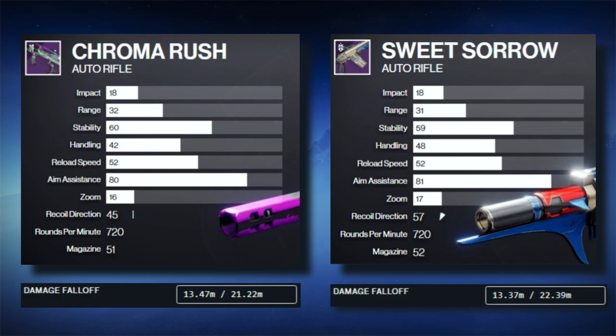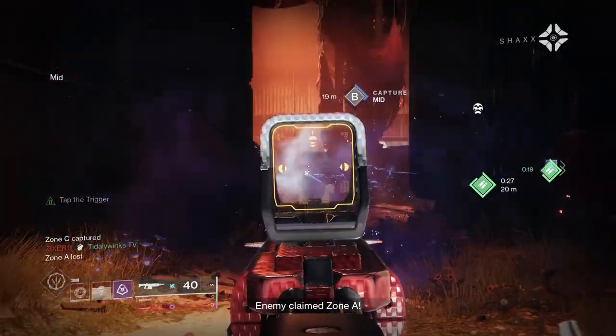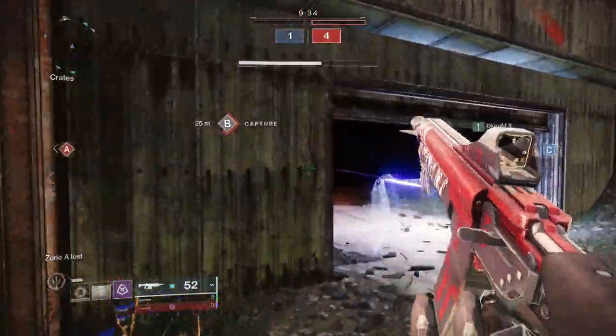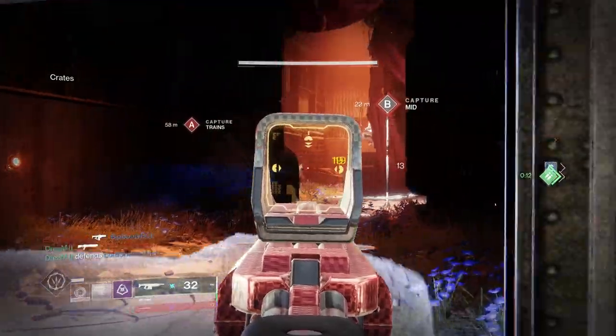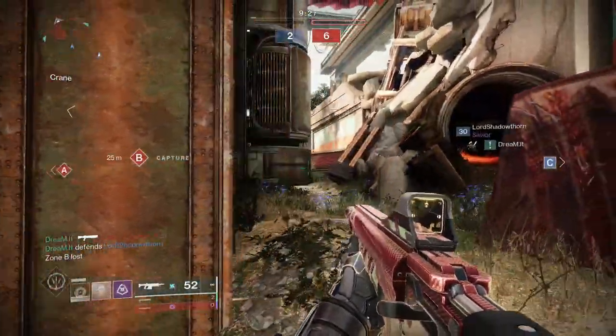What this allows us to do is, instead of speccing for all range perks to juice that effective range up, we can now spec into other things like stability, handling, or recoil direction. On rapid frame weapons, recoil direction is a very important statistic to spec into — with more bullets being shot consecutively, the weapon becomes naturally more difficult to handle.